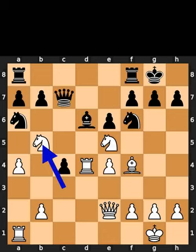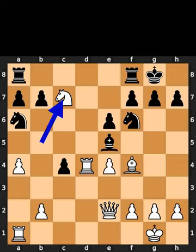White plays knight to b5. Black takes the knight on e5 using the bishop. White takes the queen on c7 using the knight.